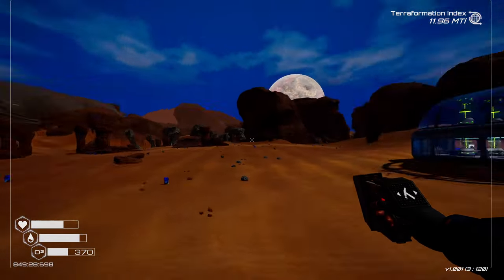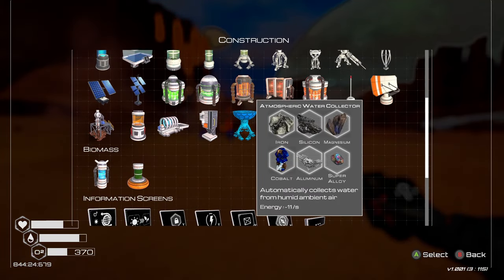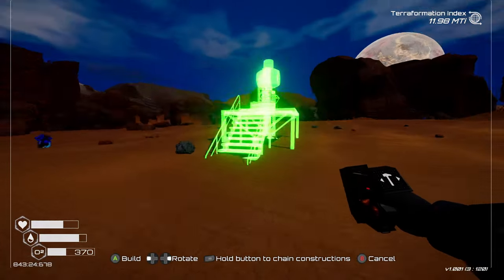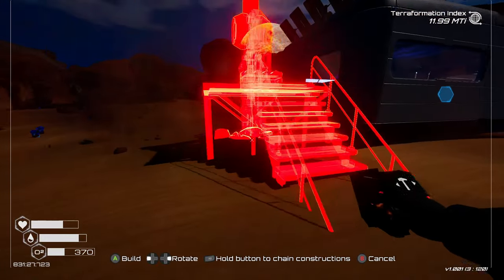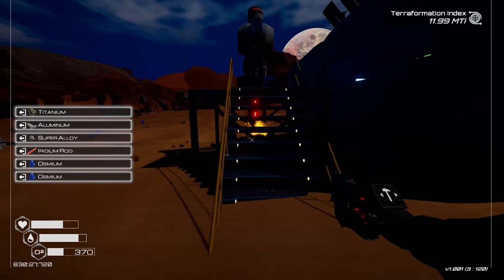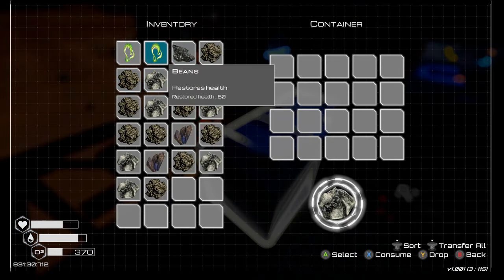I recommend that as early as you possibly can, do not set your base up near that crashed pod. Move it up onto a flat surface that's a bit higher, so there's no risk of a lake forming there. If you don't, you're going to have to move your base anyway but it'll be a much bigger operation. Get your base moved out of any dips before or as soon as you reach the liquid water stage, because those dips are just going to get flooded and become lakes.